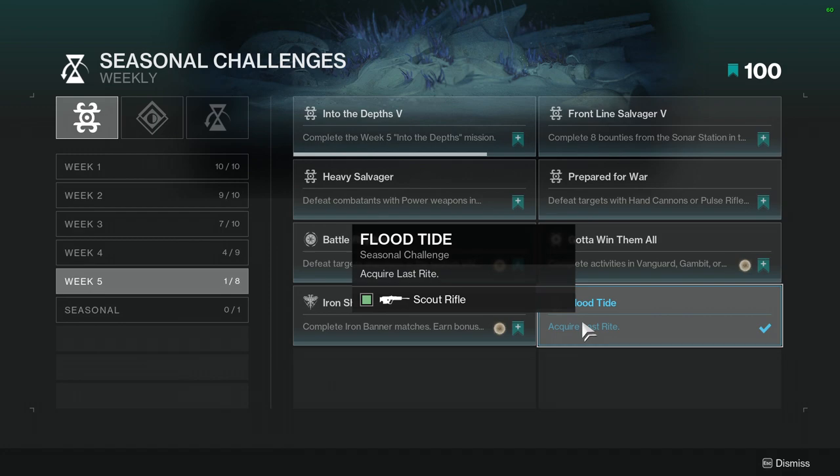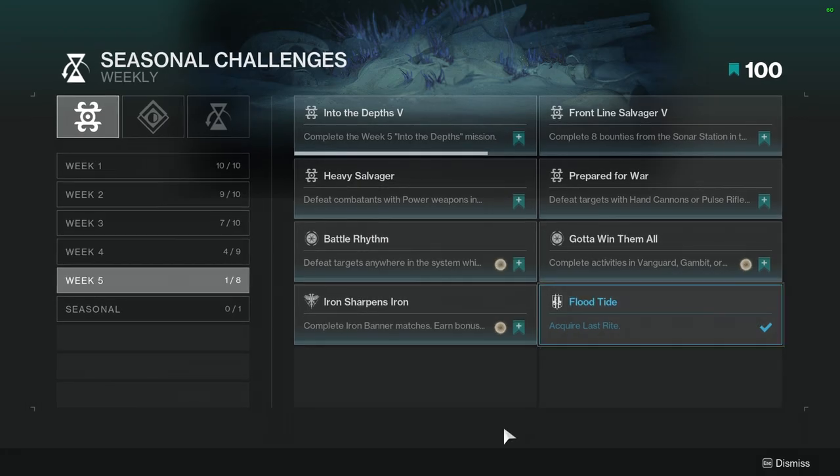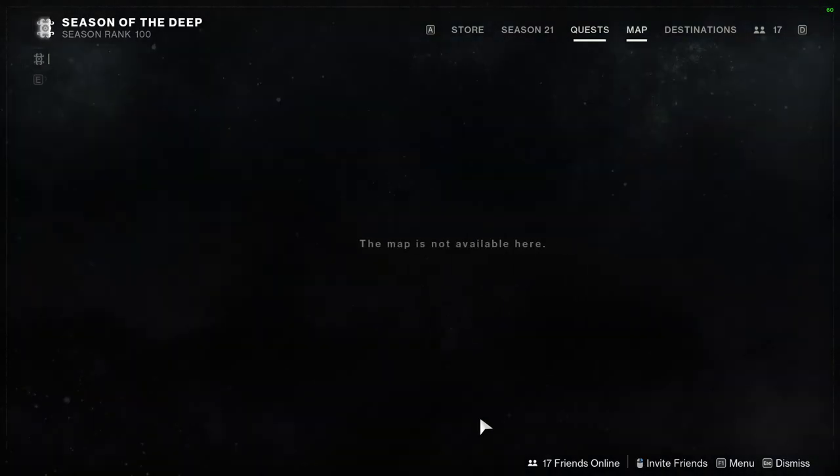Flood Tide: Acquire Last Rite, which is a new scout rifle — the seasonal scout rifle. I just got it and it's fine.